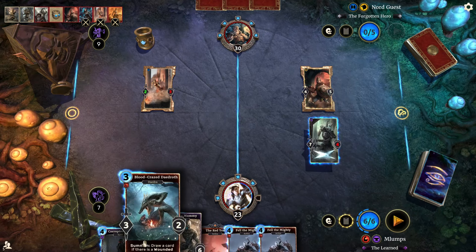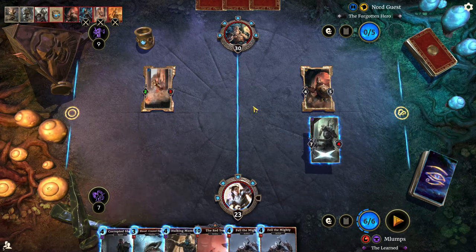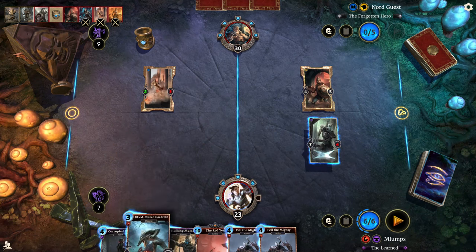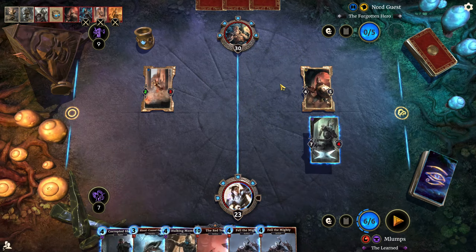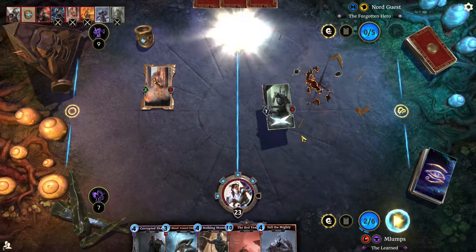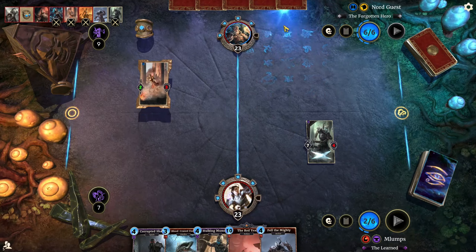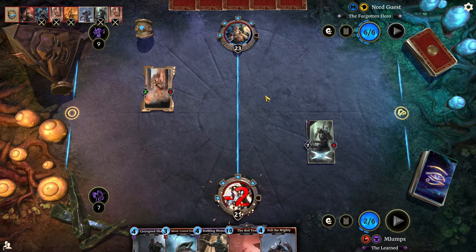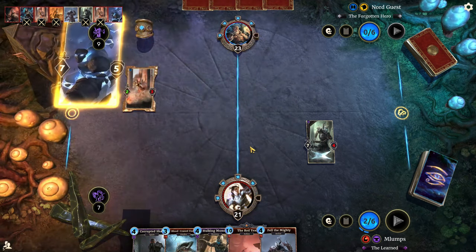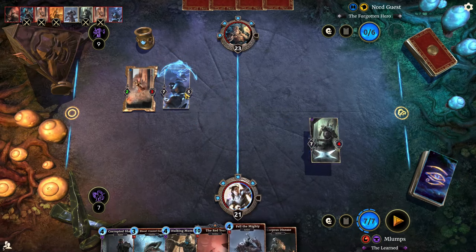Is it worth it to use a Fell the Mighty on that in an 88-card Mage list? I don't know. I want something over here if this dies and I don't think a Blood Crazed Daedroth is really enough. I'll do Fell the Mighty and hit him. This could be Lightning Bolt or Piercing Javelin — I'm hoping it's not. Storm Atronach — that's another great reason to use a Fell the Mighty.